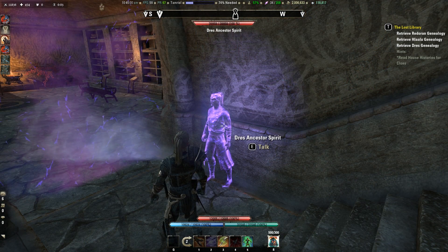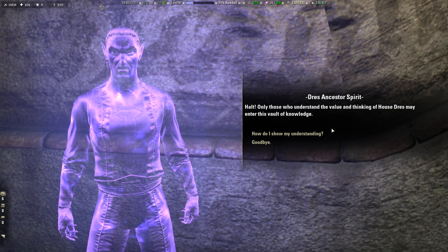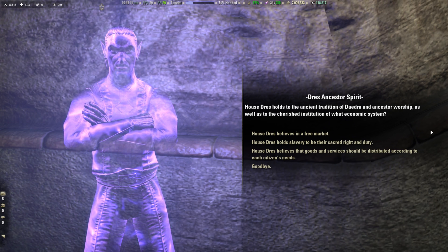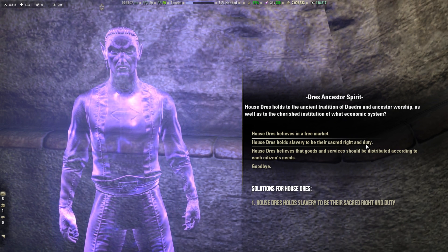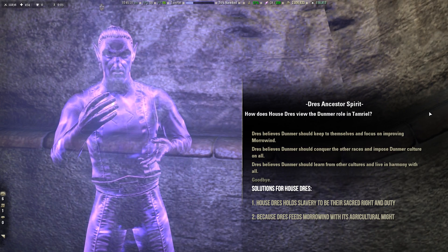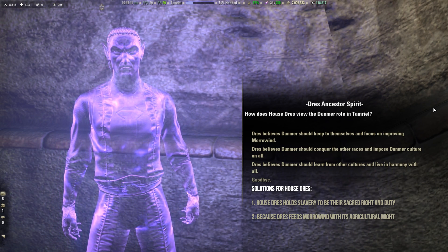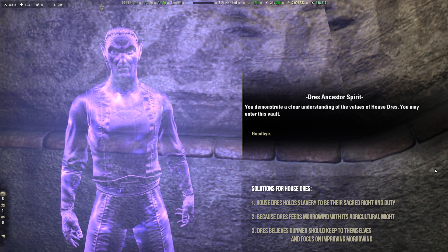Now House Dres. The spirit says: 'Halt! Only those who understand the value and thinking of House Dres may enter this vault of knowledge. House Dres holds to the ancient tradition of Daedra and ancestor worship, as well as to the cherished institution of what economic system? Why is House Dres crucial to Morrowind's survival? And how does House Dres view the Dunmer role in Tamriel?' After answering correctly: 'You demonstrate a clear understanding of the values of House Dres. You may enter this vault.'